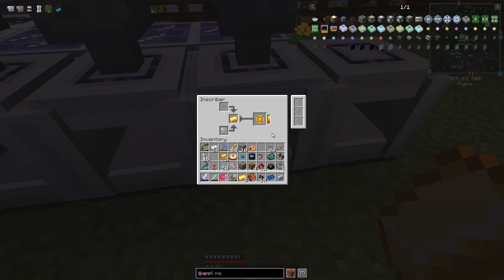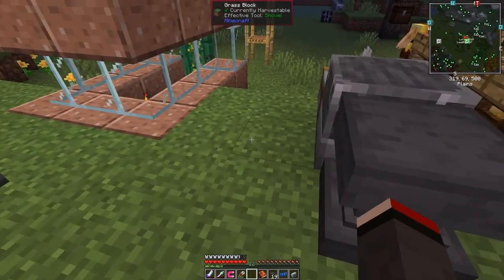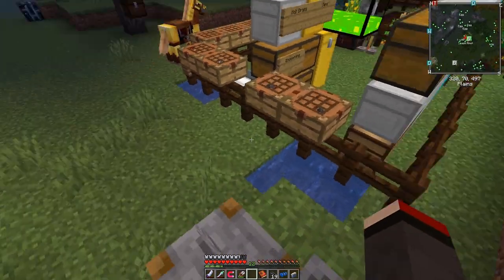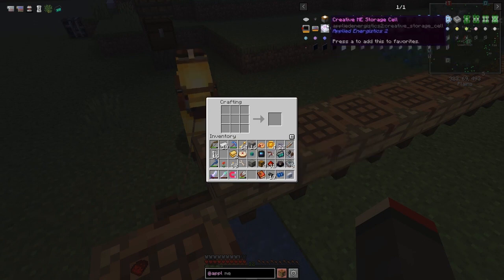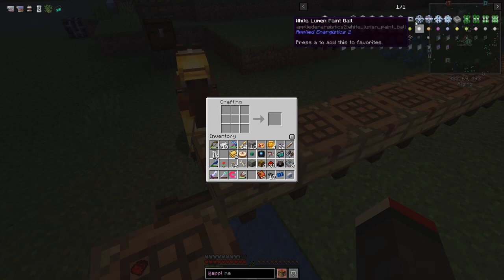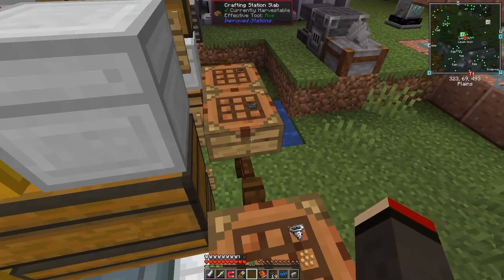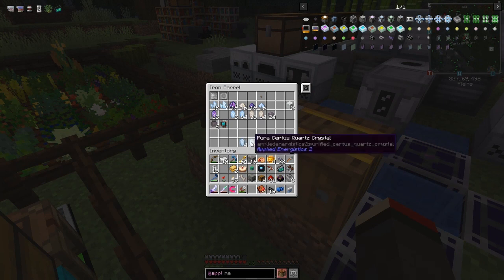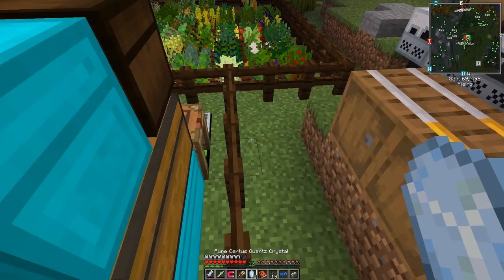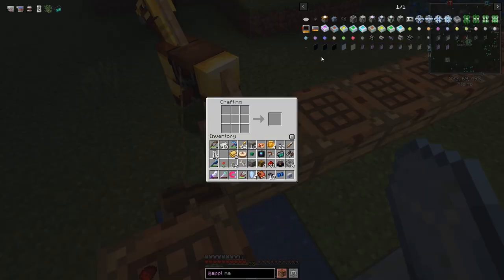I'll be back when these are all prepared. We now have four printed logic circuits. We can now complete that. Looking at the 1k storage cell, we need to make the one case storage component from pure certus quartz - four redstone and one processor. Let me get some pure certus quartz crystals out of the storage box here.